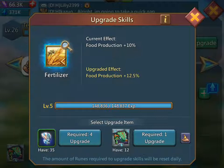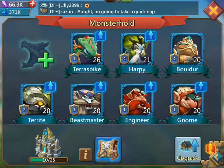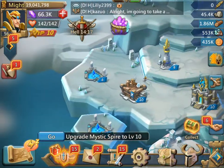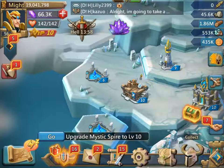You can upgrade skills in two different fashions. You can upgrade from within the monster hold, or you can go into your gym and select your monster and upgrade skills there, or use experience boost, which I believe upgrades the skills as well. That's free but it takes 12 hours at a time, depending on your number of heroes.